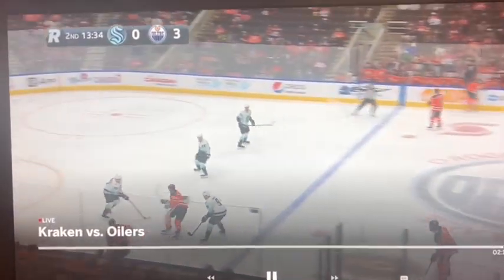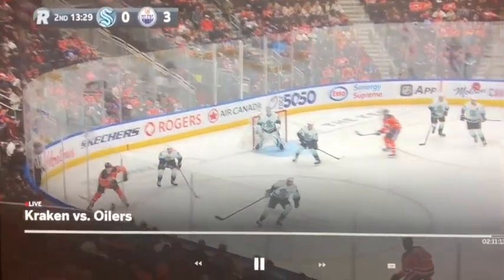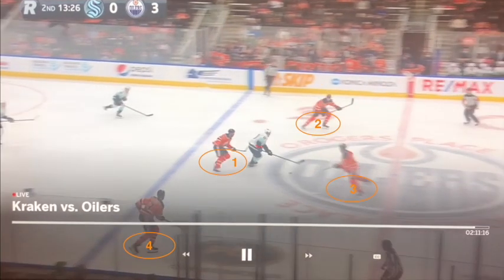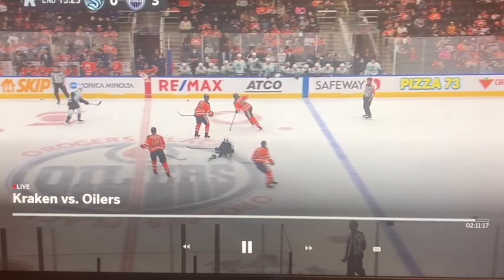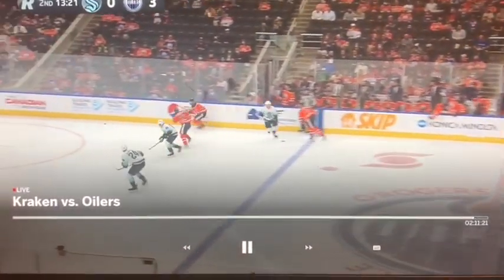We'll see something similar here with the Edmonton Oilers' Darnell Nurse. The puck will come to him at the point and he'll bobble it. He backs out at first, but as this freezes, we see there's a great numbers advantage — it's pretty much four to one in the zone, and the puck carrier bobbles the puck a bit and has his head down. Due to this, Darnell Nurse — you can already see he started jumping the play. He goes stick on puck, creates a turnover, and the Oilers are attacking the other way.